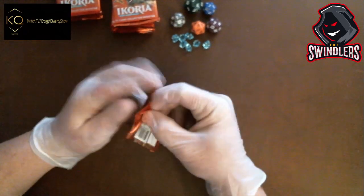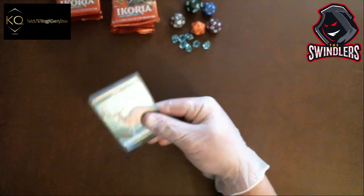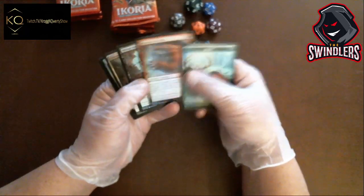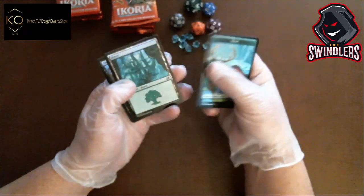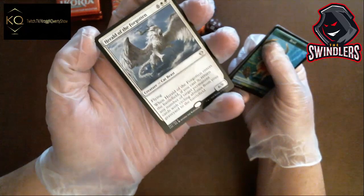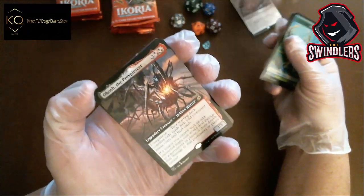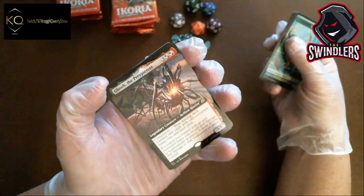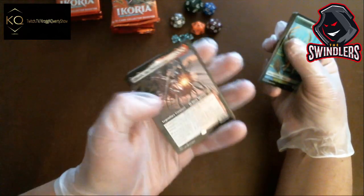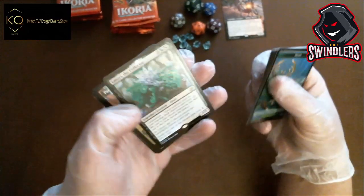Pack number one. I'm going to glide past the commons and look up prices for the rares. I'm going to add it up so we know a basic roundabout total. Oh, I like dual lands — dual lands are nice. A little ferocious action. And here's our first rare: Geralt of the Forgotten — quite expensive. We got a full art Abosh — if you control with an odd converted mana cost it deals double damage. That is a nice card. Another Umori the Collector — rare.